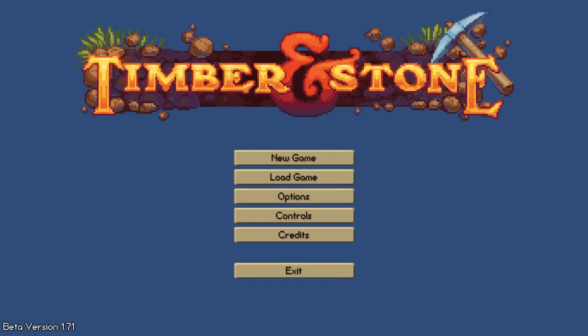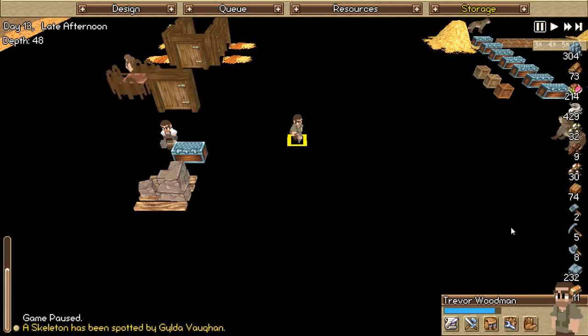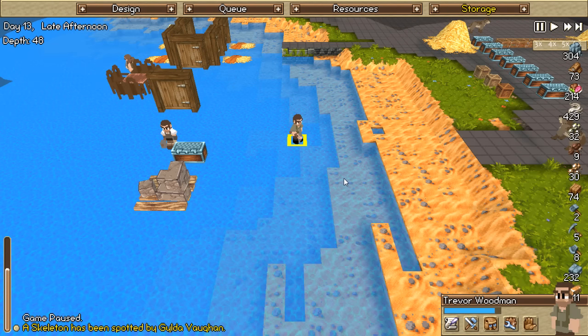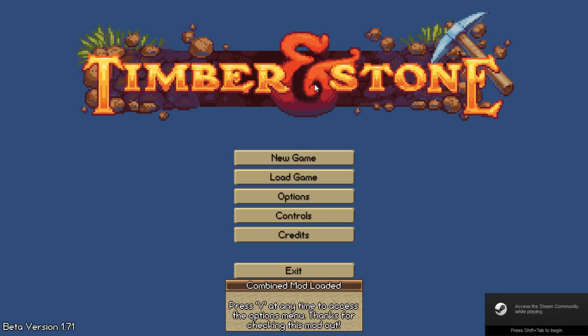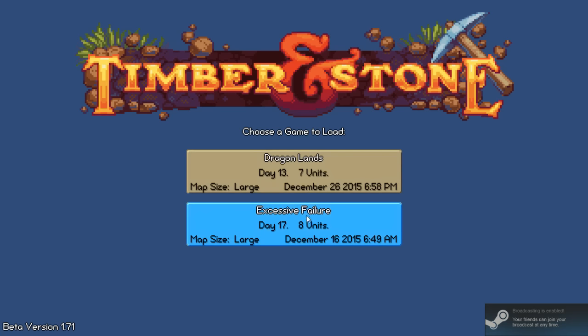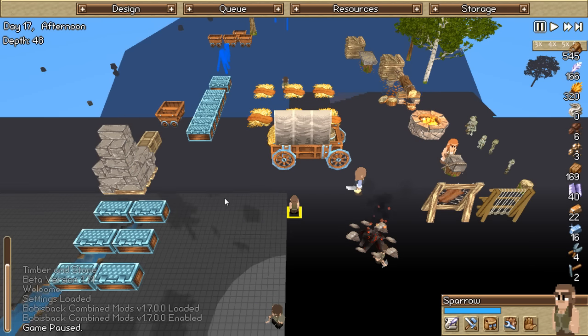Good afternoon everybody, the Dragon here coming back to More Timber and Stone. Last time we did finally add in that lovely little mod pack that allows us to make a few little changes. We're in water - that's totally the wrong save, whoops! I completely loaded the wrong save. For some reason I loaded up the Dragon Lands - I meant to load up Excessive Failure.